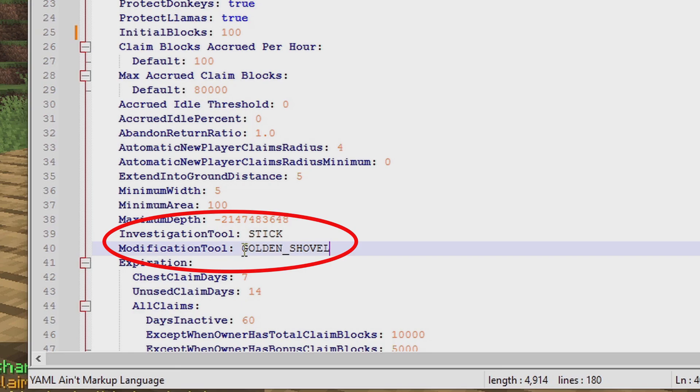If they go to your server and it's set to something else, they might be confused and you'll have to communicate that to all your new players. So I recommend keeping it to the golden shovel. The investigation tool is the stick — if someone uses the stick and clicks on a piece of land, it will tell them who it's claimed by, and if it's not claimed, it will say it's not claimed.